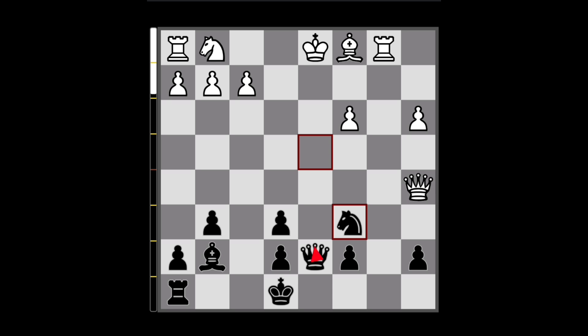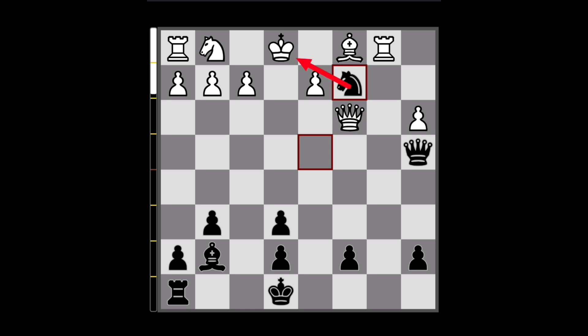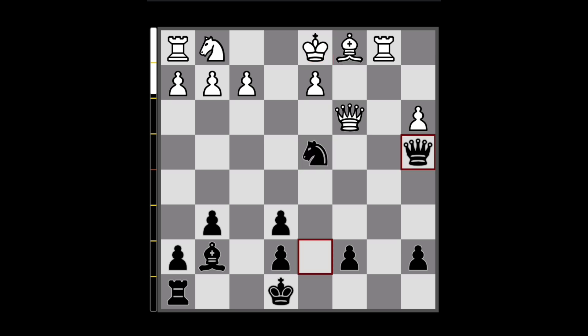The Queen has to go to one of two squares to cover the knight — let's say Queen to a5. Here comes another crazy move: Rook captures on c3. They cannot capture with their pawn because then Knight to c6 is a discovery check and we win the Queen. So they're forced to capture with their Queen, and after that we play Queen to a4 check. If the King moves, we go Knight to c2 — a check and also a fork attacking their Queen. So we win the Queen this way.